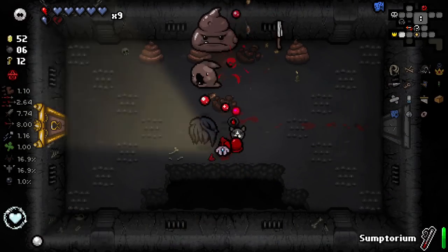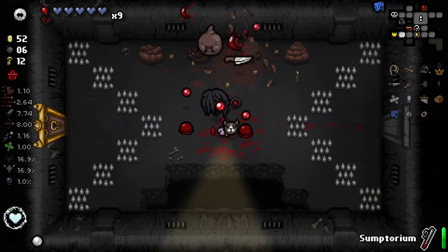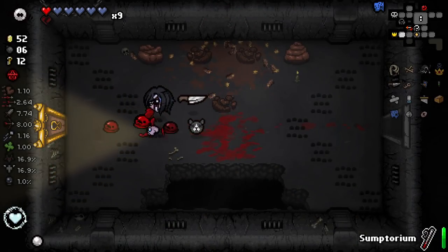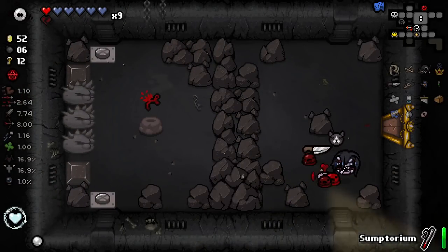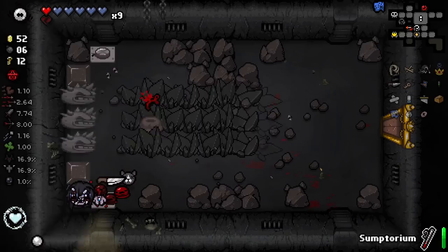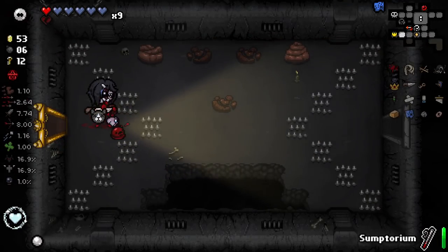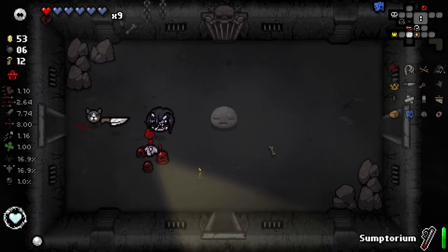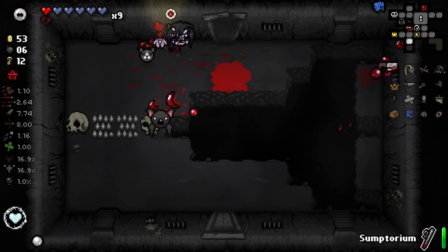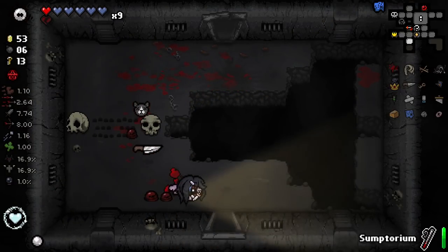I should be able to kill you reasonably easily. Damn it, I didn't think he was going to end up charging, but he did. There's a heart back — nice. This is a very, very good item by the way. This item room is way too common — like I get that it's not a bad item room at all, but it's still so common. This is Blood Explosion — this is incredible! It's a tier four item. I don't know why it wasn't invisible with Curse of the Blind.